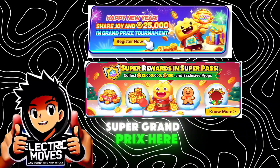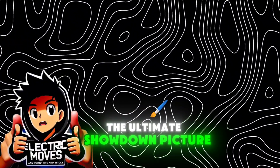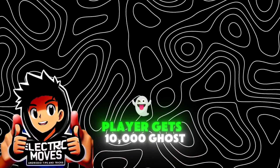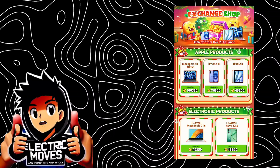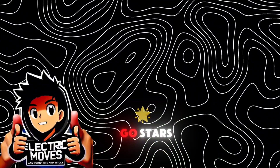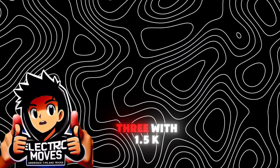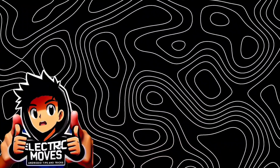Number three: January 5th Super Grand Prix — the highlight of the update that everyone's been waiting for. The ultimate showdown. Picture yourself battling in the arena with the Philippine New Year Festival vibes all around you. It's your time to shine. Number one player gets 10,000 Go Stars and top-of-the-line electronics like the iPhone 16 or Huawei Nova 12 SE. Number two player wins 5,000 Go Stars, swappable for prizes like the Vivo Y03. And number three gets 1.5K Go Stars — more than enough for 1.5K loads. You're winning either way.